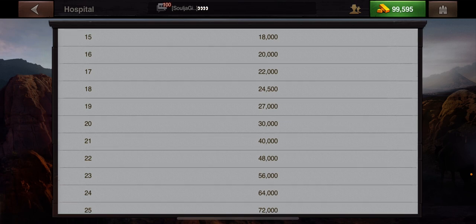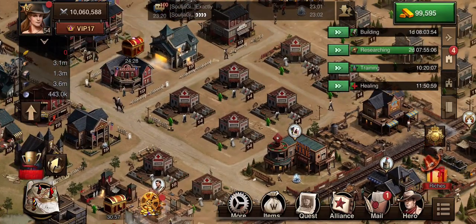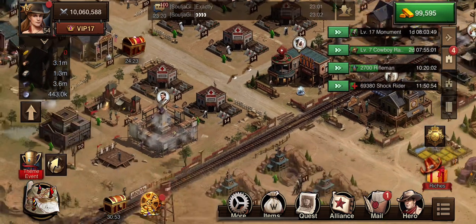They're currently at level 14 except for one which is level 18, but if they were all at 18 they would have been able to hold more troops to heal. I'm kind of kicking myself that I didn't build up the hospitals — that's my stupidity.